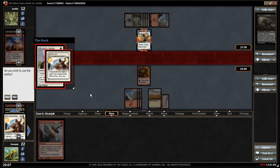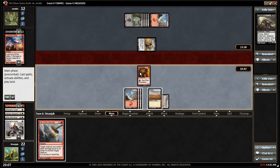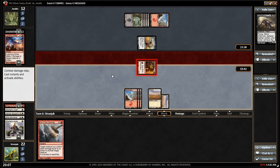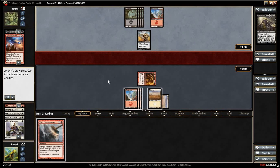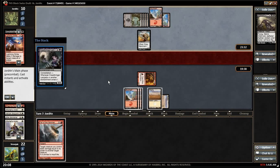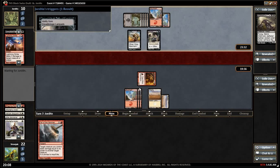We use the ability. Now that's a stop sign. We need to draw a Skull Cleaver — that'd be pretty good. Supply Line Cranes would be okay, wouldn't get through but it would just be a three-five flyer. Follow the Hammer — I'm probably just going to do that.